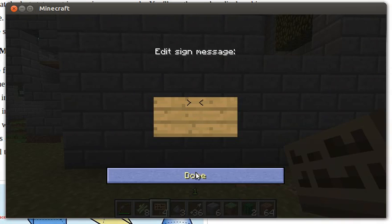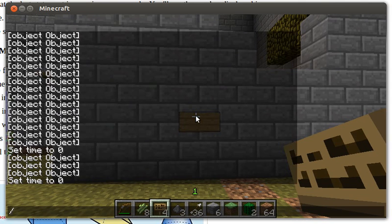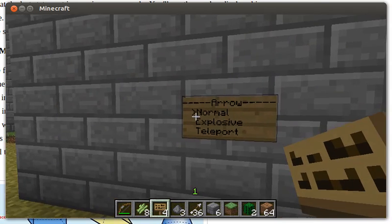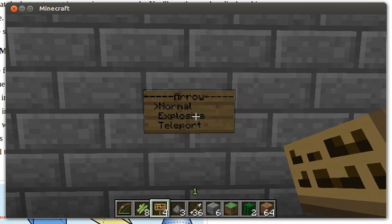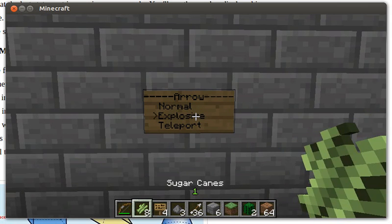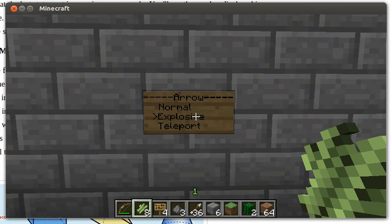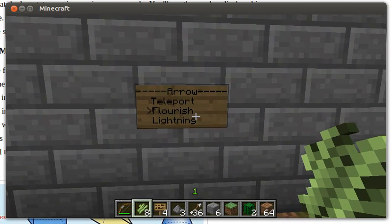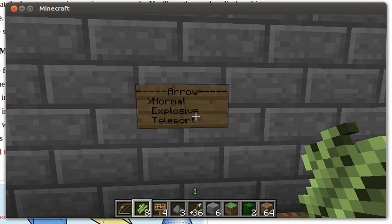I'm going to create a sign here — it's going to be an empty sign, and I'm going to add some options to it. So here I've created a new sign and it has a couple of options: normal, arrows, explosive, teleport, flourish, and lightning. We'll start with normal.